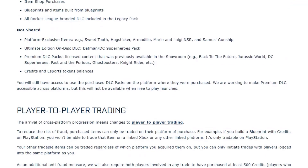However, some items will not be shared: platform-exclusive items like the Sweet Tooth, Hog Sticker, and Armadillo will not be shared. On-disc DLC will also not be available, and DLC packs that were available in the showroom — like Back to the Future and similar packs — will also not be shared. Additionally, if you have any credits or esports tokens, you will not be able to use those across platforms either, similar to how V-Bucks bought on PS4 don't appear on PC in Fortnite.